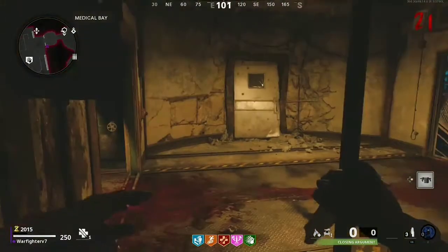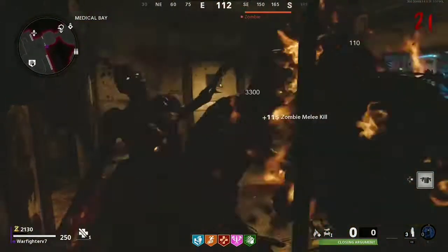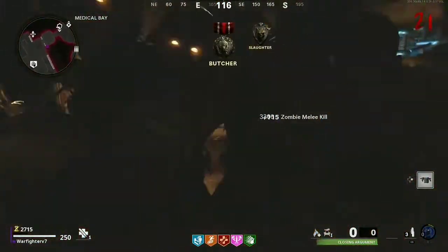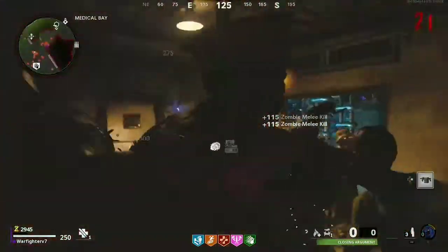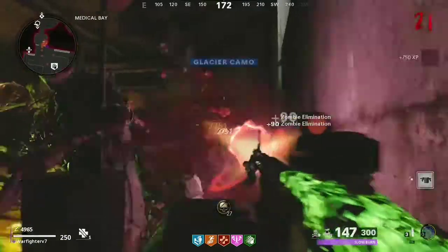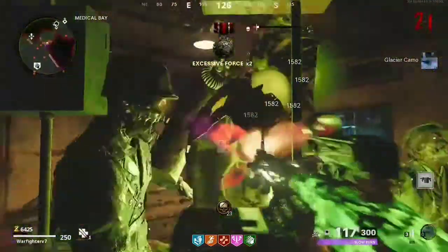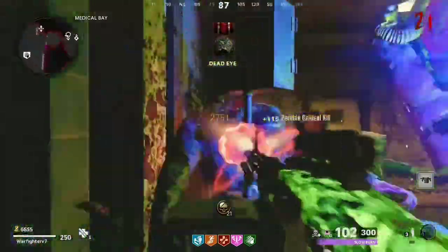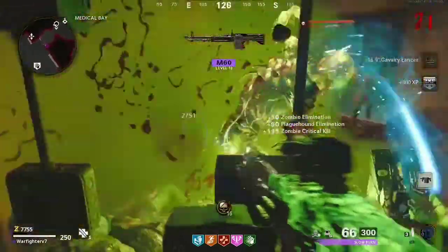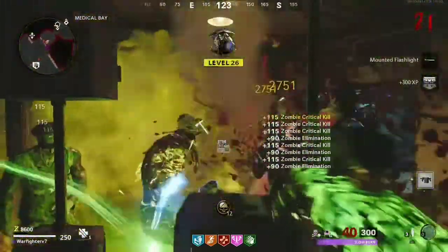Like I said earlier, you can pick up power ups if they're close enough, and salvage and equipment. This glitch is good for earning a lot of XP and unlocking all the camos. Ammo can sometimes be an issue, so you want to bring a combat knife or the wonder weapon with you. Also, if you want to get out of here, you can just pop your Ether Shroud anywhere and it should pull you through the barrier.